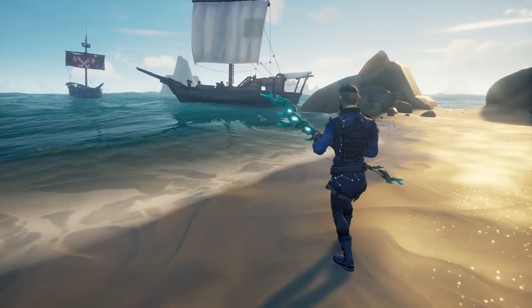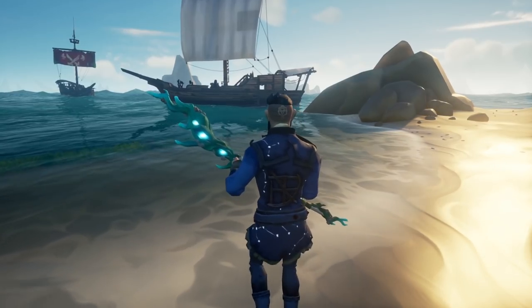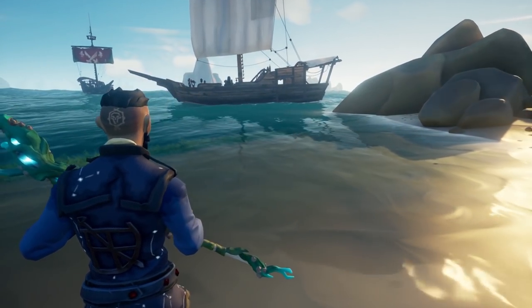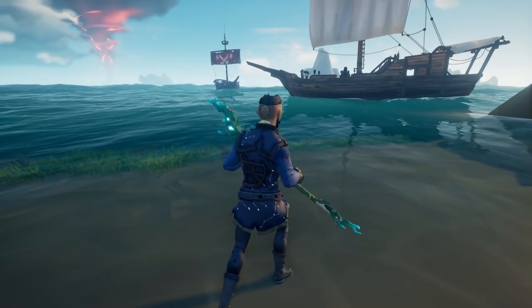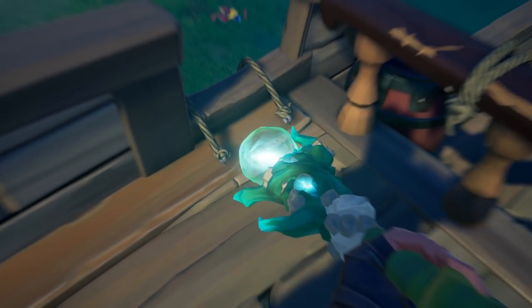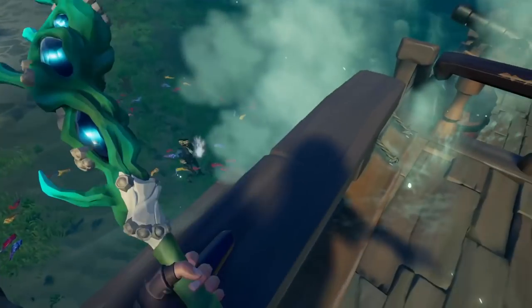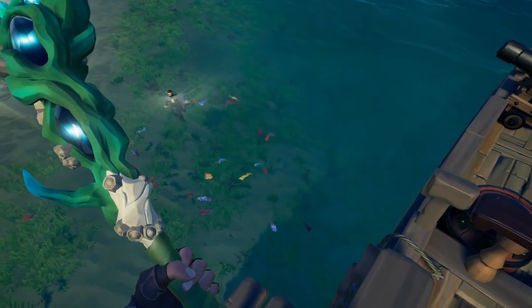Last but not least, when it comes to defending your sloop, there's one more thing I would recommend getting — one of those tridents from the new A Pirate's Life update. I have a whole video on this covering where to find them and best uses for it, so make sure to check that out. The biggest use for the trident that I see benefiting a solo slooper is being able to knock borders off your ship easily. For a solo slooper, it will be your new best friend.